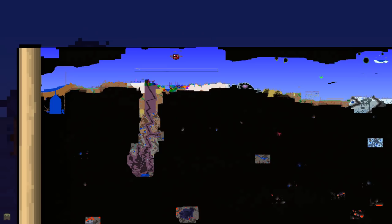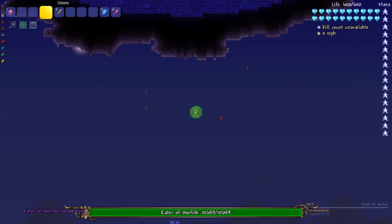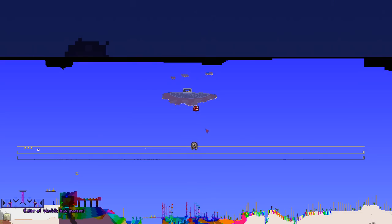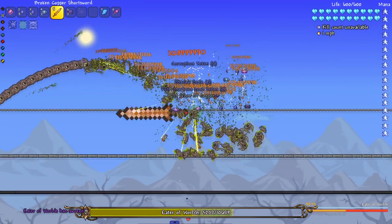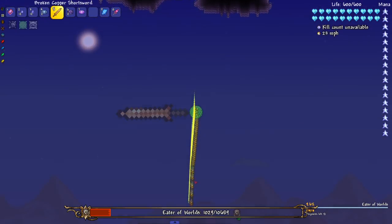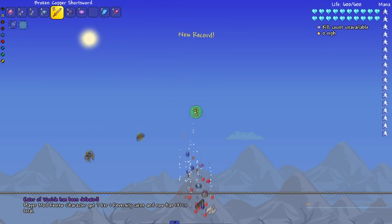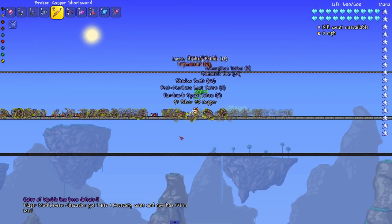I'm up here in my only area that has corruption — this whole world just doesn't have corruption, it has Crimson, but all the surface Crimson I got rid of. At least we can still summon in the Eater of Worlds. The problem is being up here, he has a little trouble getting up here so I gotta come down a bit. He's surviving a majority of the hits because of the segment splitting thing, but in the end the Eater of Worlds still suffers the same fate as all the other bosses.